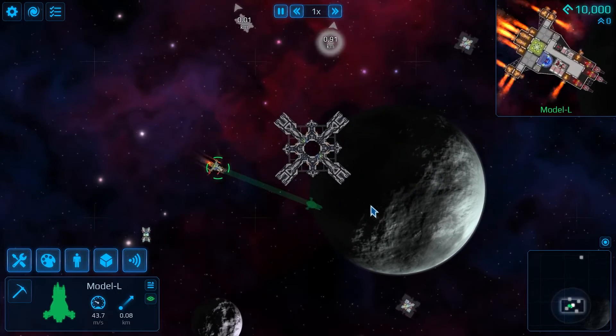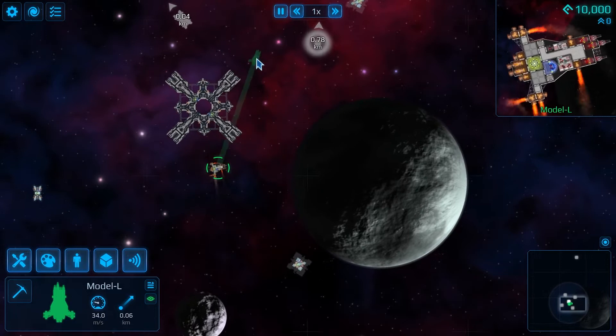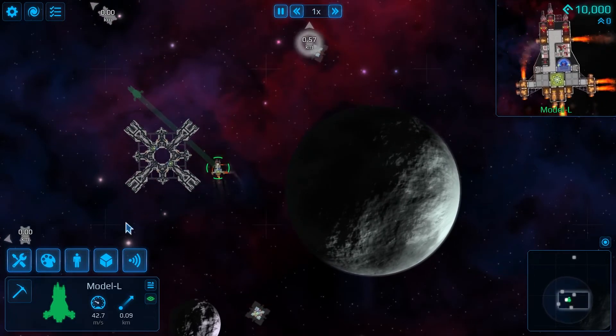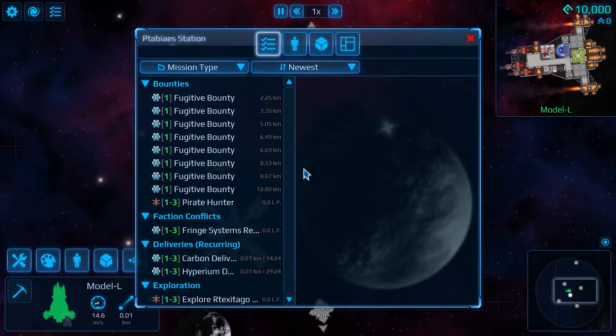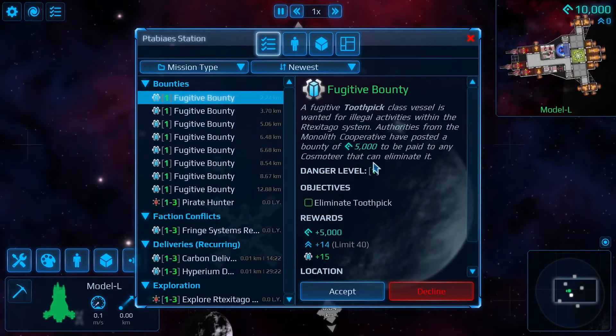If you know me, you know I like sandbox games — I like having a creative mode sometimes just to chill and build. Creating something and testing it out is probably one of the things that gets me into a game quicker than a lot of other things.